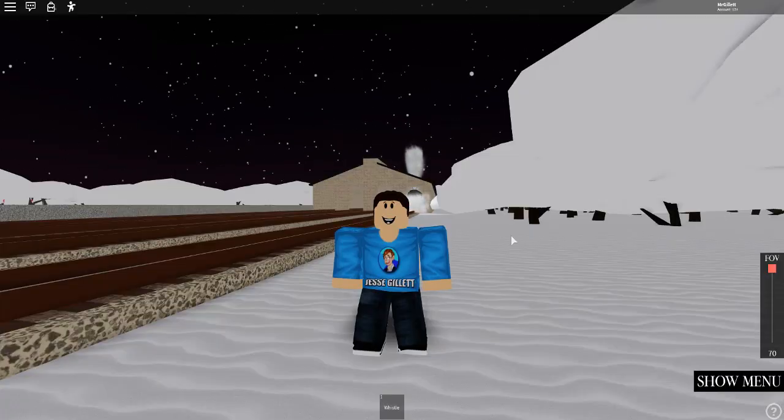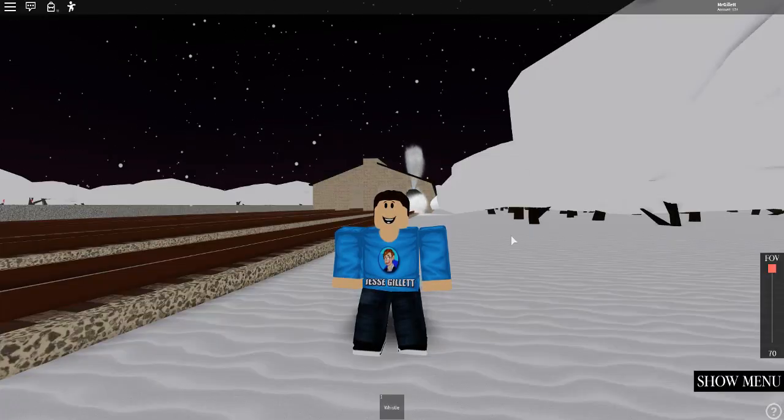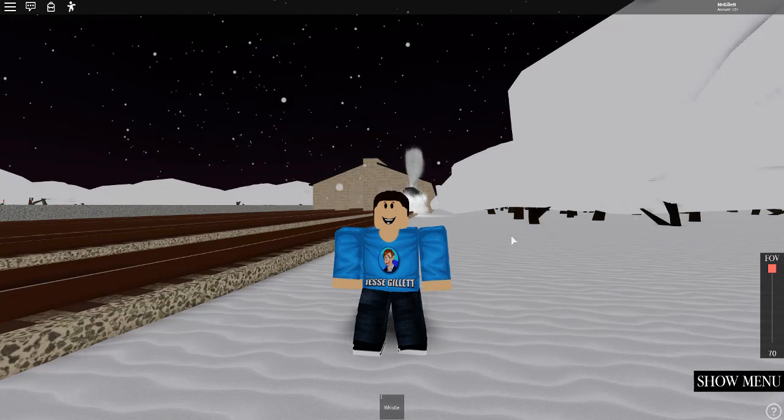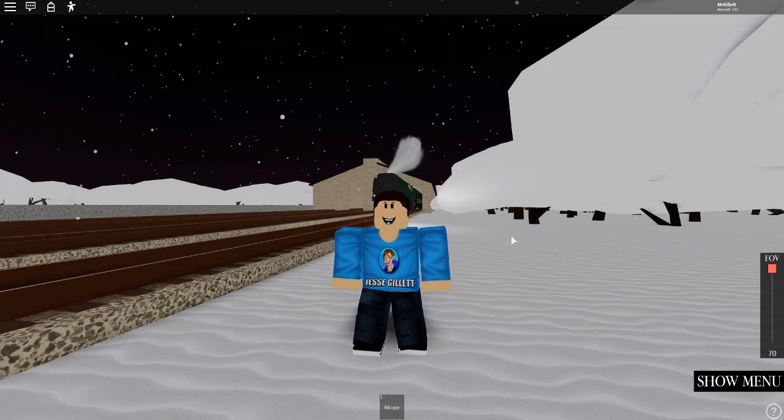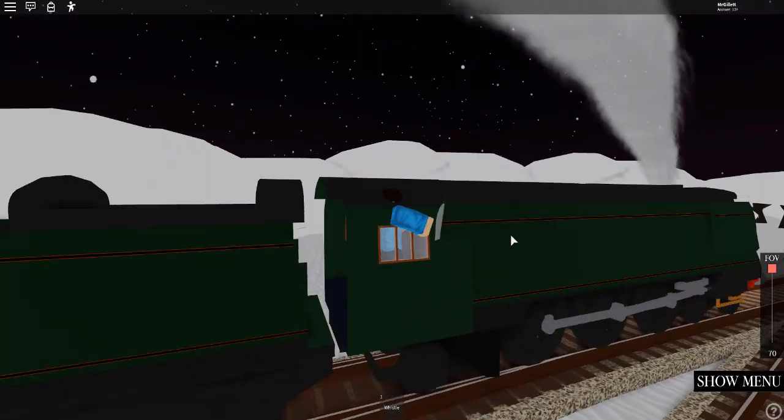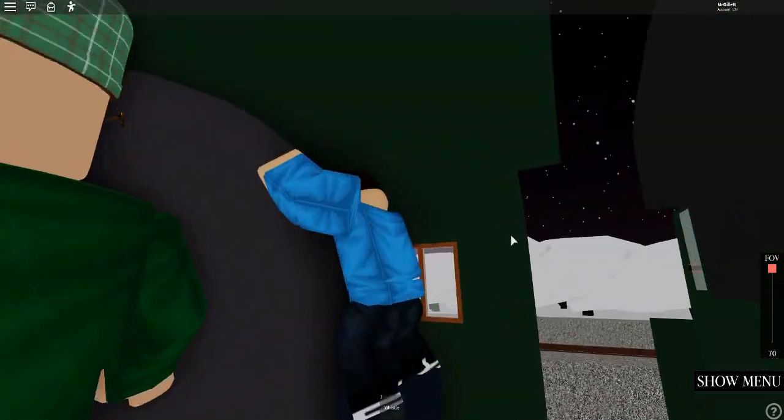Hey guys, welcome back to another video. In today's video, we are back with Steam Age on Roblox, and there's been quite a lot of updates since we last played. I'm joined by Road Preserver. Let's get into the video. We've got a 4-6-2 locomotive — it's called the West Country Class. So I need to stop it, but there we go.